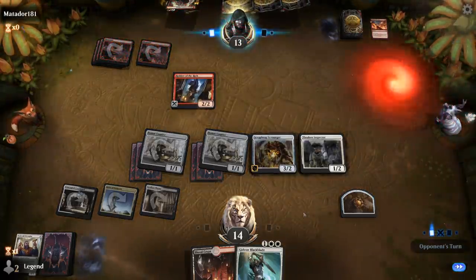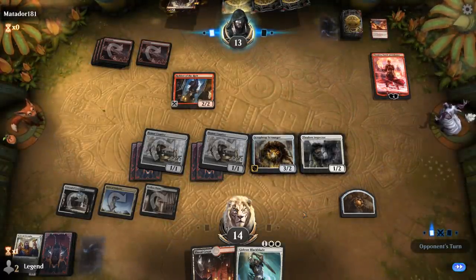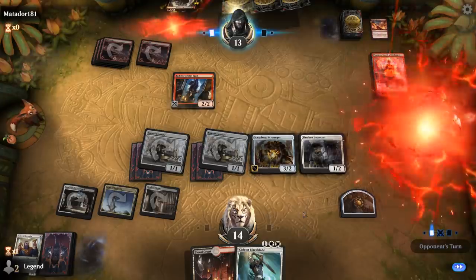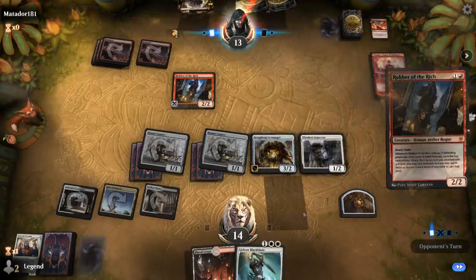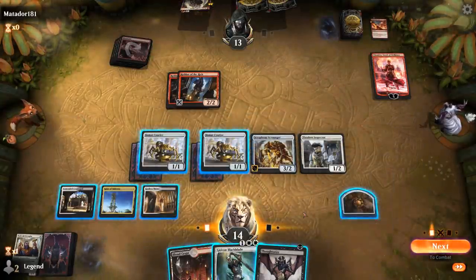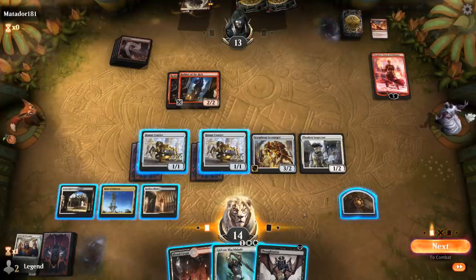That's going to be a Chandra Torch of Defiance — we're going to take her out. She could go after Scrap Heap, but then we can still finish off Chandra next turn. She adds double red, and they play a second Robber. So they might start playing defense now. Thoughtseize isn't that useful, but we can just discard it with Beaumont Courier if we want.